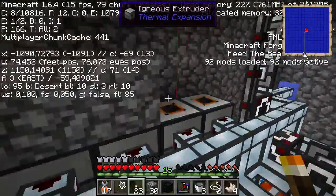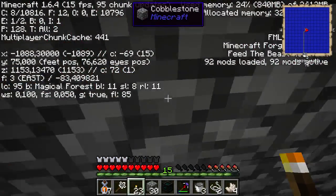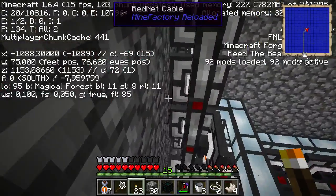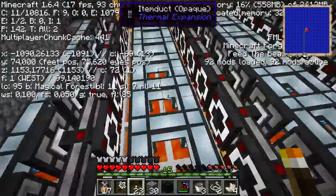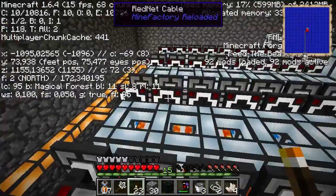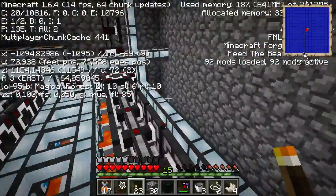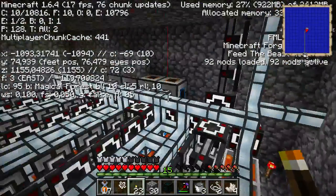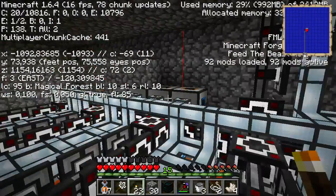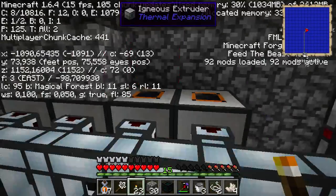We didn't bring the igneous extruders, but that's okay - it's still making a lot. Three or four more igneous extruders, so this is pretty good. If this is only block rendering lag over here, then I think we're pretty good. We're gonna find out now. Let's press F9 to see the chunks, plus F3 as well. Here's a magical forest - wow, we're in a magical forest! That's so cool. We can grow our mana beans over here. Oh, that's a damn small magical forest.